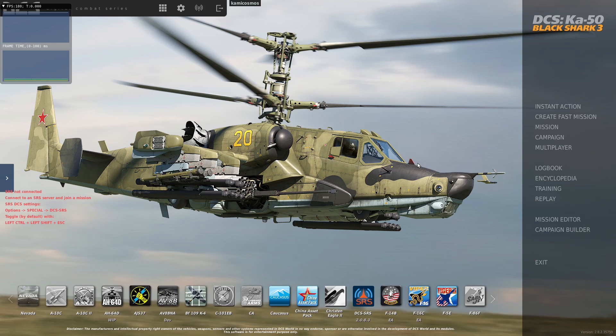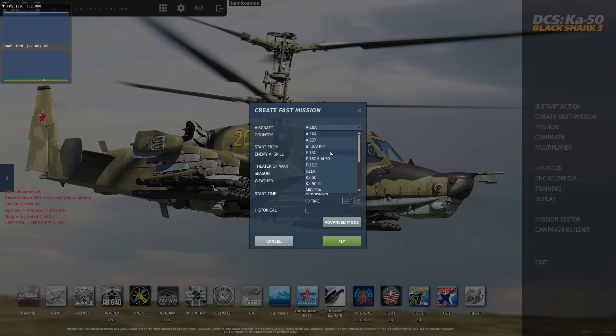I can't join the servers because I haven't actually updated my client yet, so this is unpatched. Let's create a fast mission. We're going to go with the Black Shark 3, USA, airborne. Let's do Syria, summer, cloudy, 3 in the afternoon. This will start us in the air on Syria, which is supposed to be a pretty beefy map, with stuff flying around.